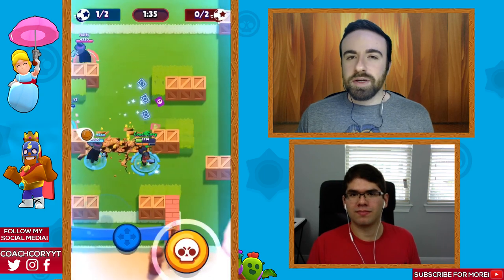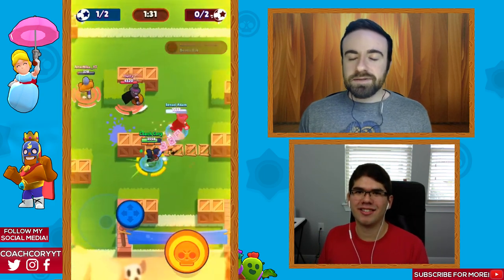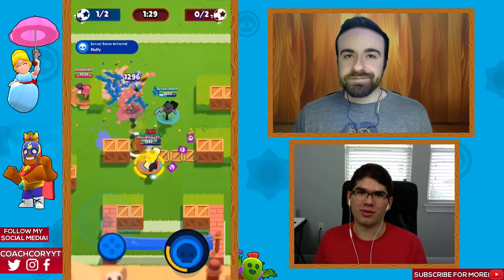Since it's a tank meta right now, you're often seeing two tanks in a game, so Shelly is really valuable — she can take out a tank very fast, and using her super on a tank almost instantly gives you your super back due to all the health she absorbs.